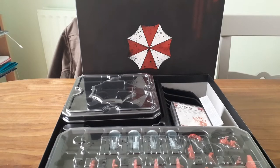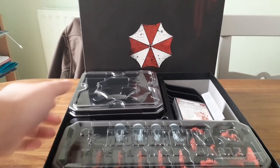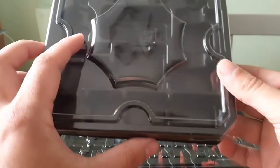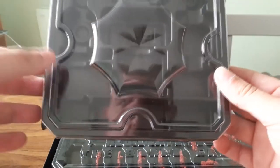Pop the lid for the Resident Evil 3 core set of the board game. We've got here a game tray — this was one of the Kickstarter stretch goals that we unlocked. Basically you can put figures and cards and things in there and it keeps track of where you are while you're playing the game, which is quite handy.